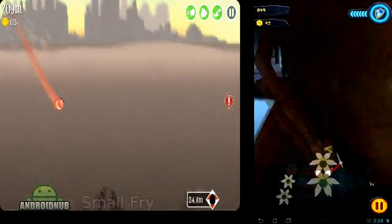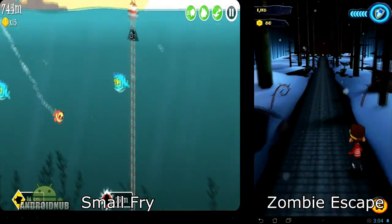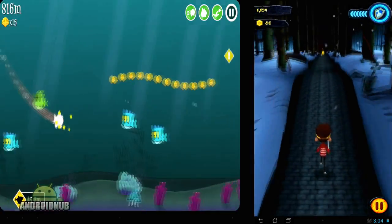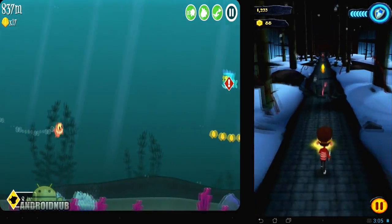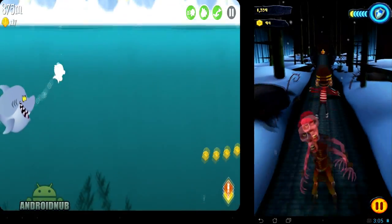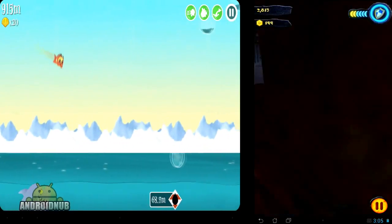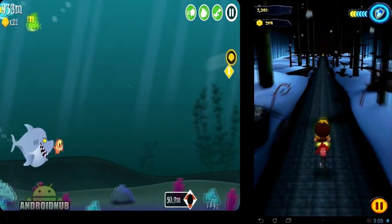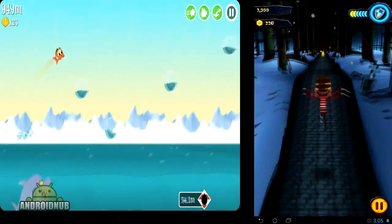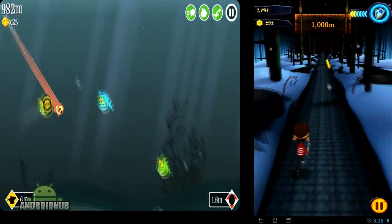Next up we have two endless runners: Small Fry published by Noodle Cake Studios, and Zombie Escape published by Candy Mobile. In Small Fry you play a fish and you hold the screen to dive farther down and release for your fish to go up — the goal is to collect coins and avoid being eaten by a shark. In Zombie Escape you move by tilting your device left and right, swipe up to jump, swipe down to slide, and you can also attack zombies by swiping diagonally. Graphics in both games are not too bad, but they are very simple and casual endless runners.